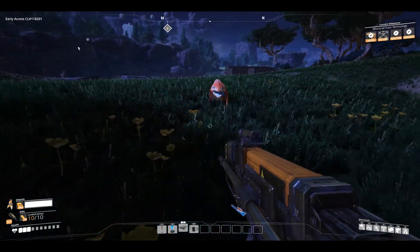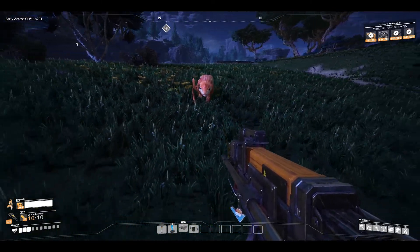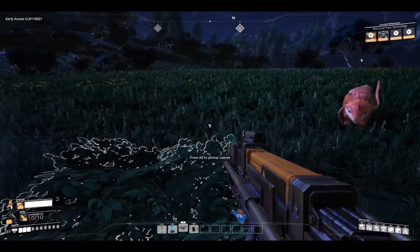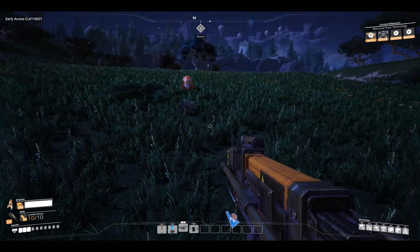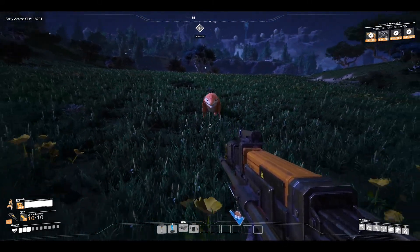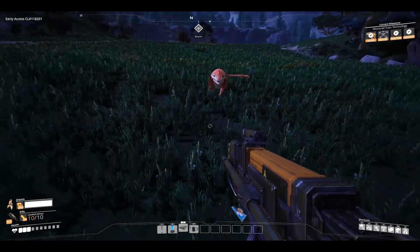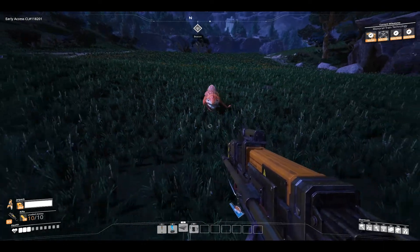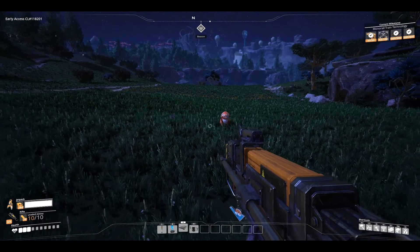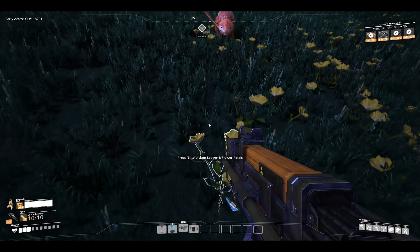And now I have him. Now we have our first ever lizard doggo. We're going to lead him to our base here. Lizard doggo, come with me, my friend. It's time to go to a safer place than this. Lizard doggo, it's time for you to go on an adventure with me to my base. Look at him go. He's just so cute.